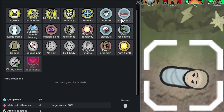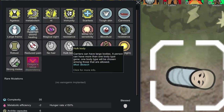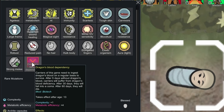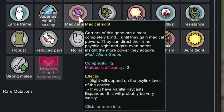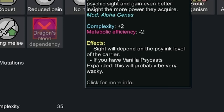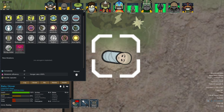It looks like they've kept lots of the stuff that Glutton had: carnivore, tough skin, large frame, super wound healing. Cannibal's been replaced, the glutton head and body's been replaced. We've still got bloodlust, acidic resistance, and instead we now have minor UV sensitivity and aura light - that's new - and dragon blood dependency, which only takes place after age 13. There's also magical sight: carers' genes are almost completely blind until they gain magical powers.